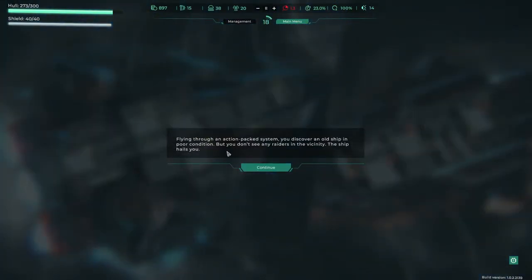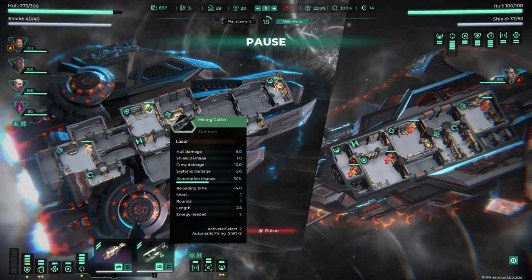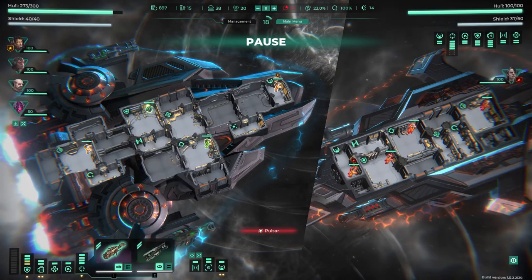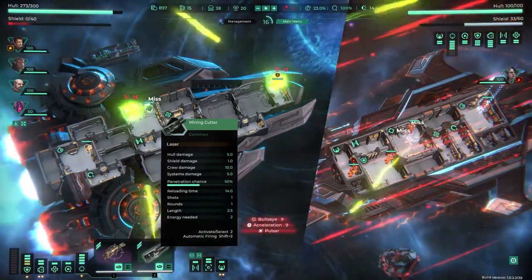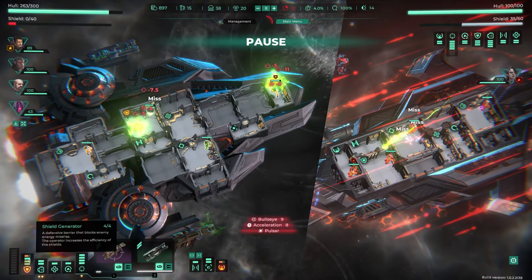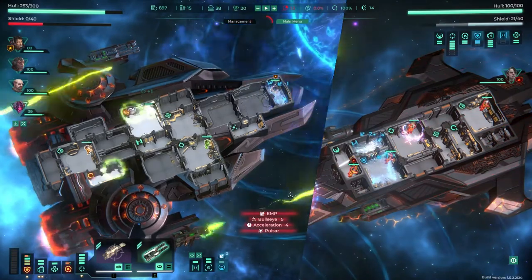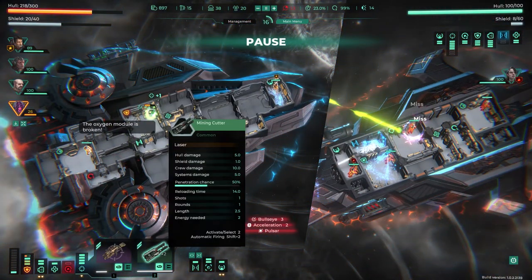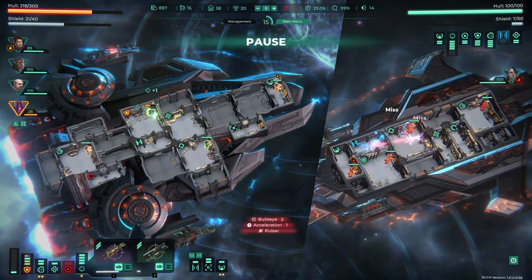We go straight into it. Discover an old ship, poor condition, you don't see any raiders. The facility ship hails you — who are you? All they want to do is fight, which is fair enough. Oh, they're pretty good at missing us. Oh, they got 40 of our damage instantly. Does this take away shield as well? Was it an EMP thing? Interesting — I don't know what happened there.